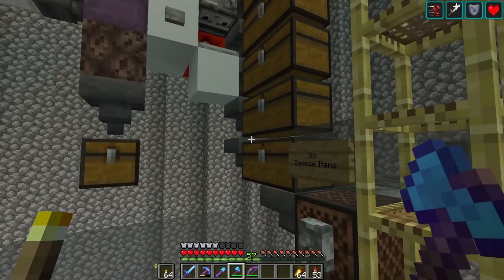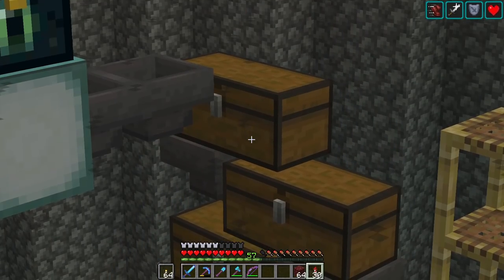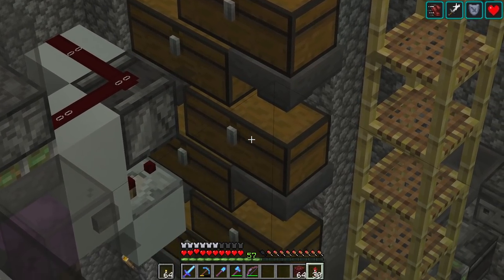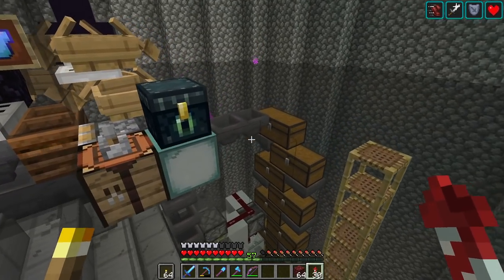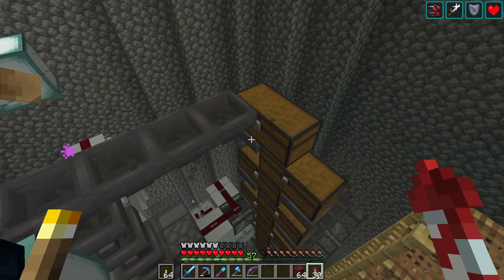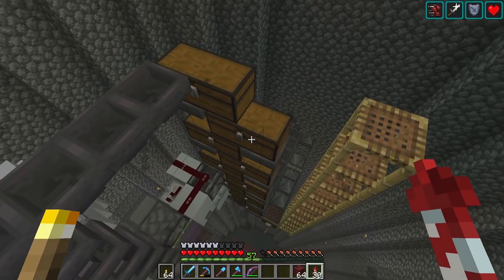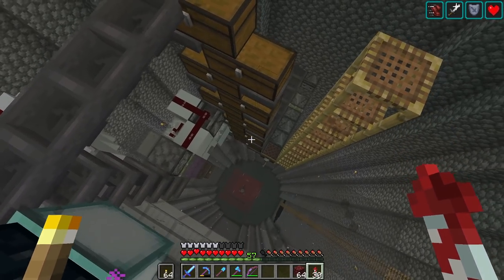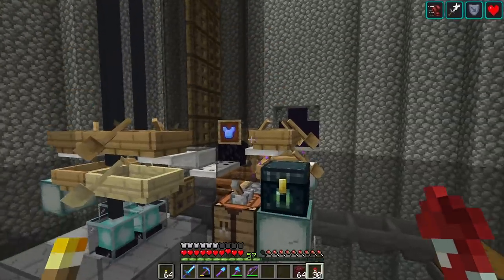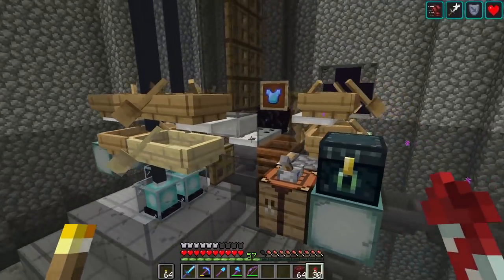The zigzagging of chests is now complete and we have fixed that issue. The items come through from the top hopper chain into the top chest, then filter through hopper into chest, hopper chest, zigzagging all the way down to our item disposal. So that is now set up and ready to go — we're ready to use this farm again.